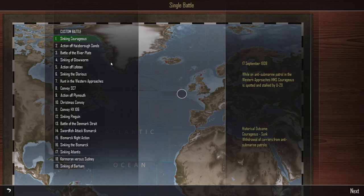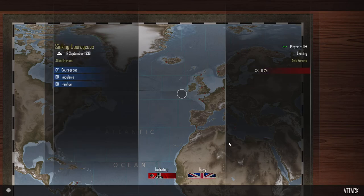So let's start with the sinking of Courageous. It's September 17th 1939. While on anti-submarine patrol in the western approaches, HMS Courageous is spotted and stalked by U-29. The historical outcome was that Courageous was sunk, so let's see if we can change history here. We have CV Courageous - CV stands for Aviation Cruiser - and DD is for destroyer. So we have two destroyers, Impulsive and Ivanhoe, and then we have Courageous. The Germans have a single submarine.